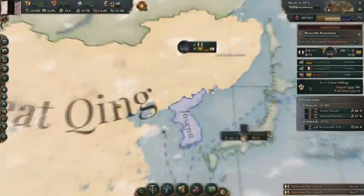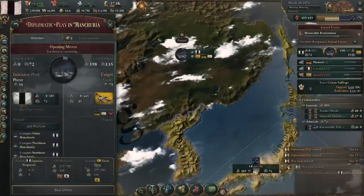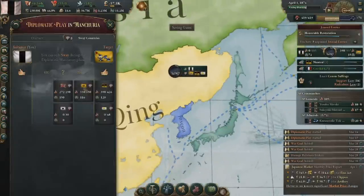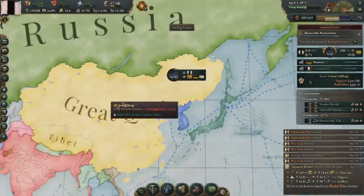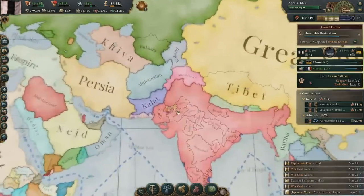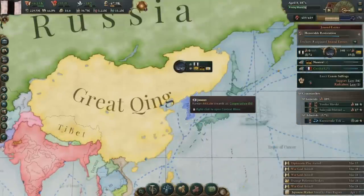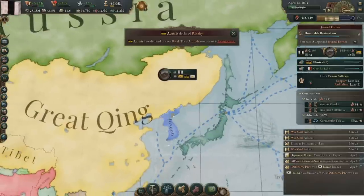Oh yeah, the war with Qing. One thing I've really got to praise Victoria 3 for is that it ends up encouraging you to go down the historical routes of most nations just by its placement of resources. One raw material you lack as Japan is wood, and you need it for just about every industry and for a big navy. What place happens to have a whole ton of logging camps available? That would be Manchuria. So it's time for war with Qing.